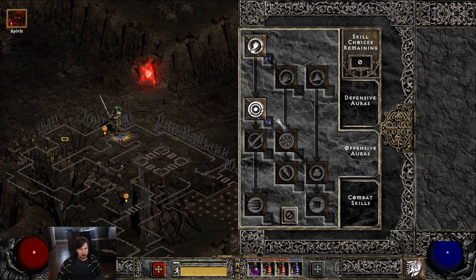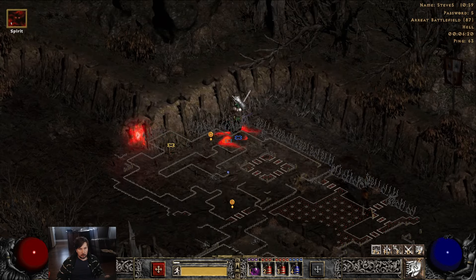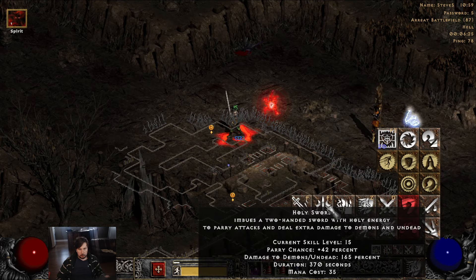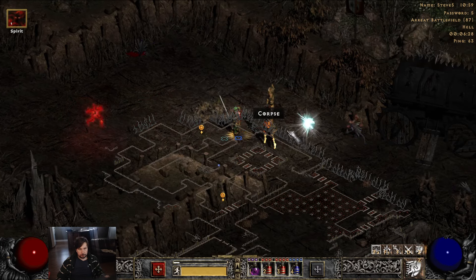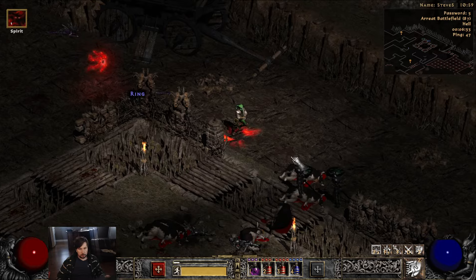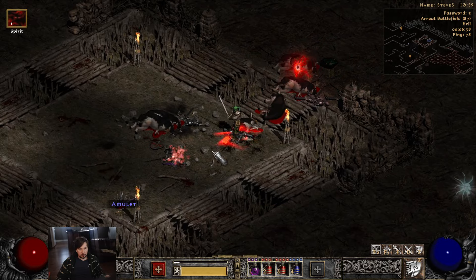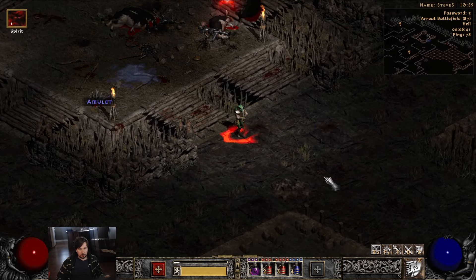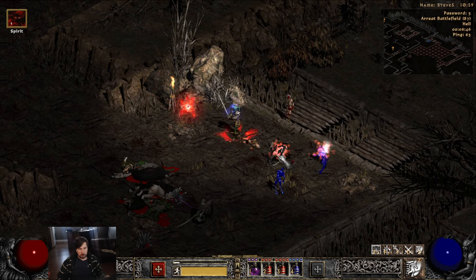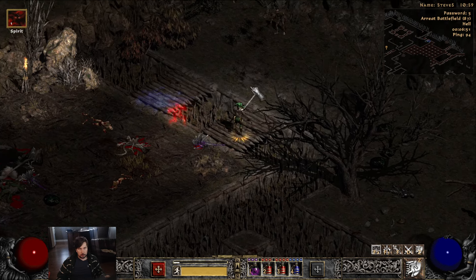I've got 91% chance to hit, minus 13 to target defense, my holy sword has a 42% chance to parry, and my armor isn't very high — but look, I'm always facing a direction I shouldn't be when I charge. I'm attacking left even though I'm charging right.